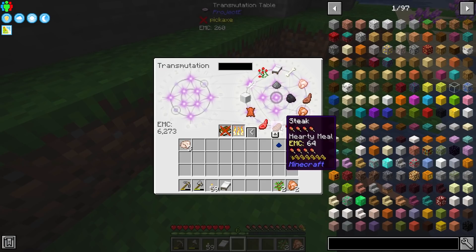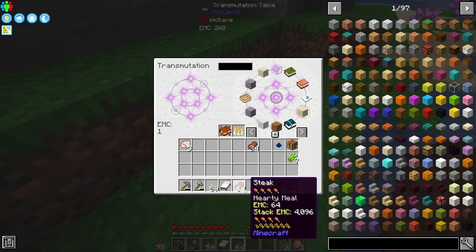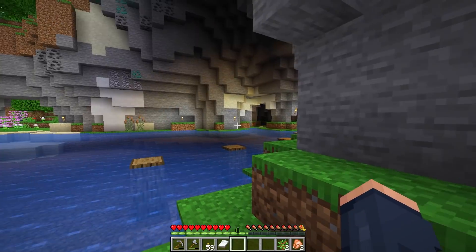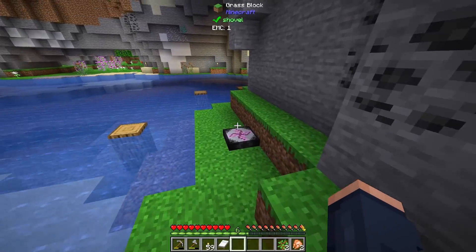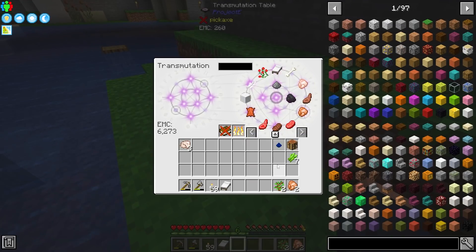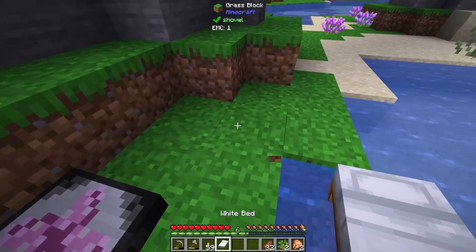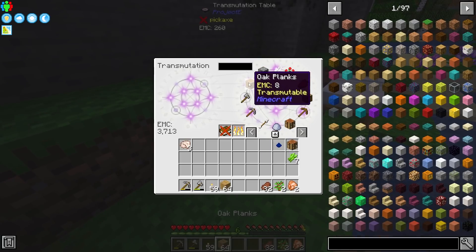Even though I have stakes in here worth 64 EMC, I only have one EMC left after pulling out a stack and a half of them. So I need some way to rejuvenate this — I need to mine and find ways of generating EMC. It is exchangeable though: I can pull that out, grab some coal, make some torches. But I still have to work at it, which is something I really like about Project E.